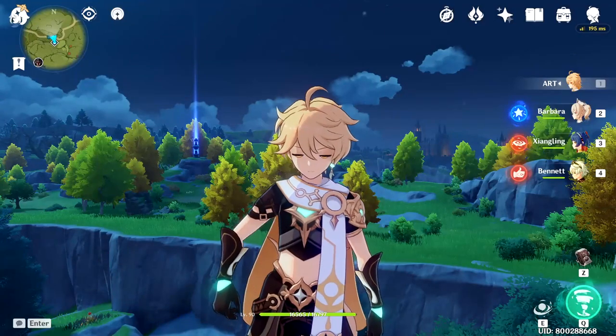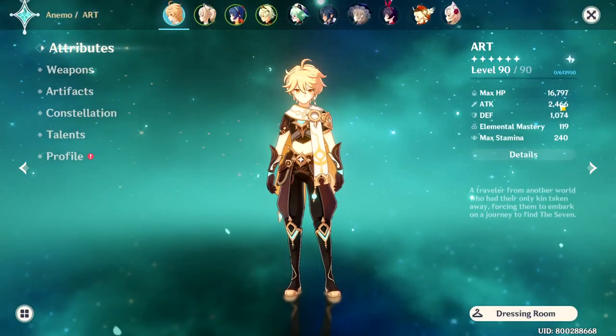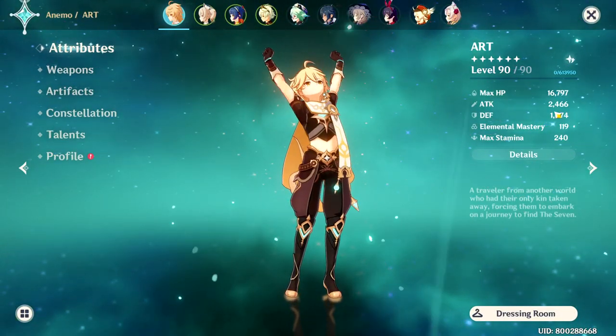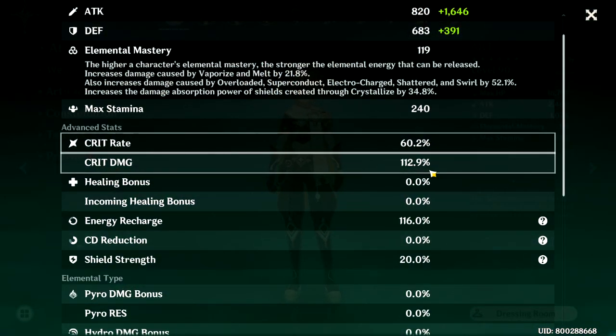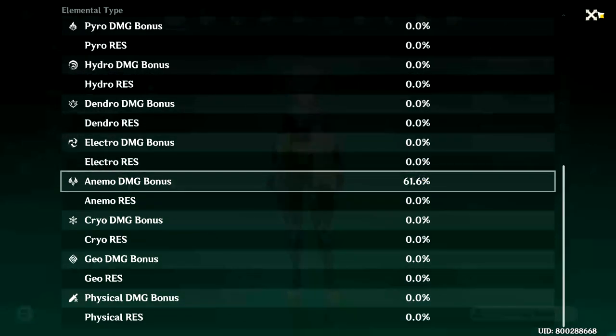For the last character I want to show you guys is the Anemo Traveler. What I have for him right now is 2.4k attack, 119 elemental mastery, 60% crit rate, 112% crit damage, and also a 61% anemo damage bonus.